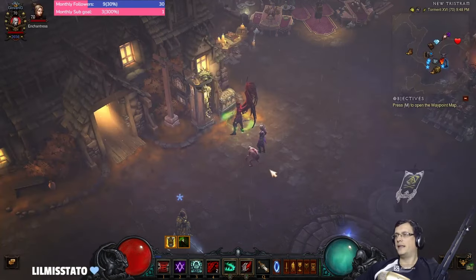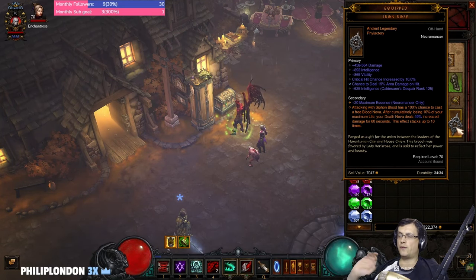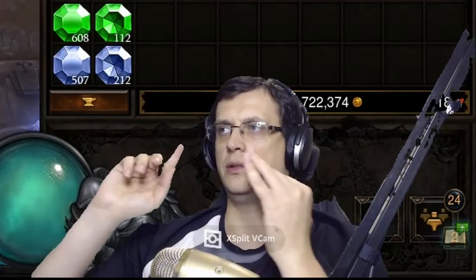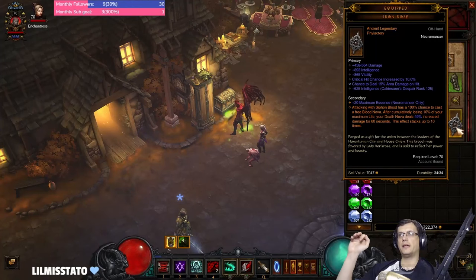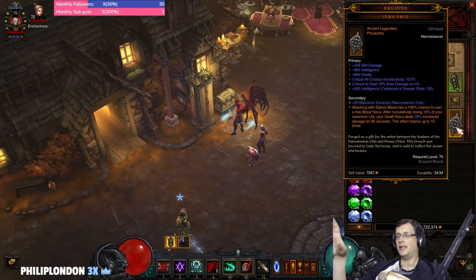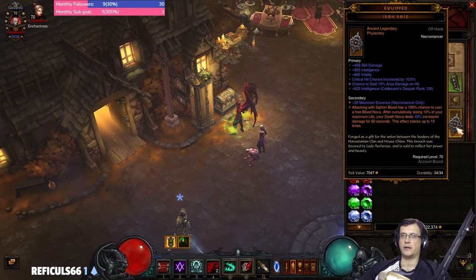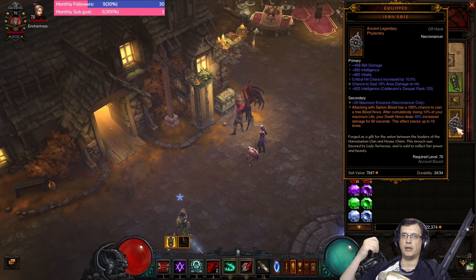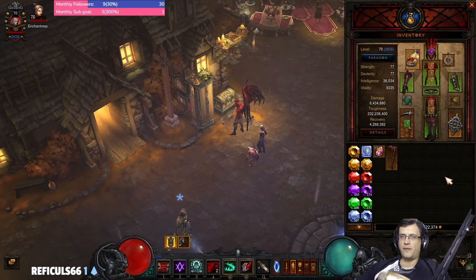The next item I'd recommend to sanctify is Iron Rose. Ideally you want damage, intelligence, crit chance, Death Nova damage, and area damage on Iron Rose. After the scythe, sanctify Iron Rose. You have to sanctify until you get all those affixes plus the Blood Nova special power.